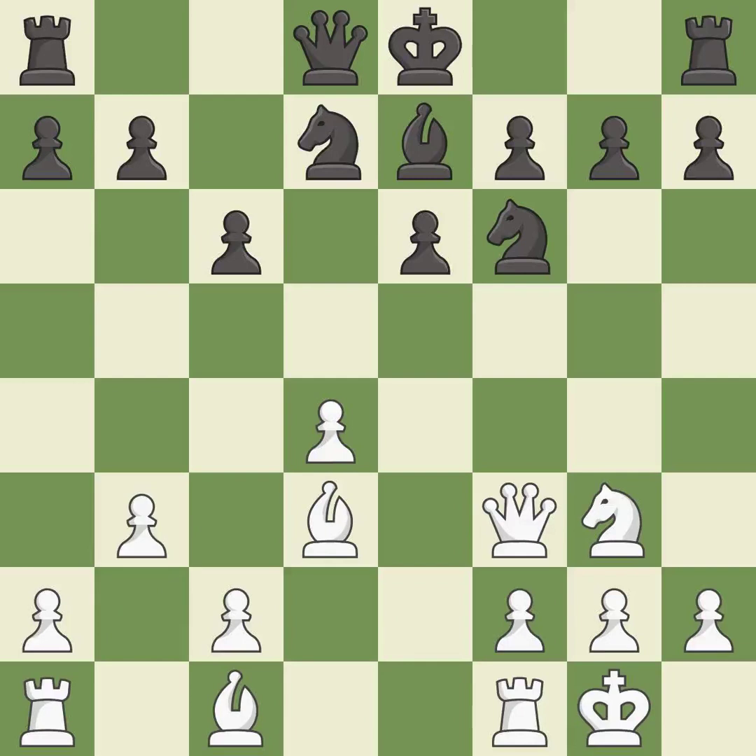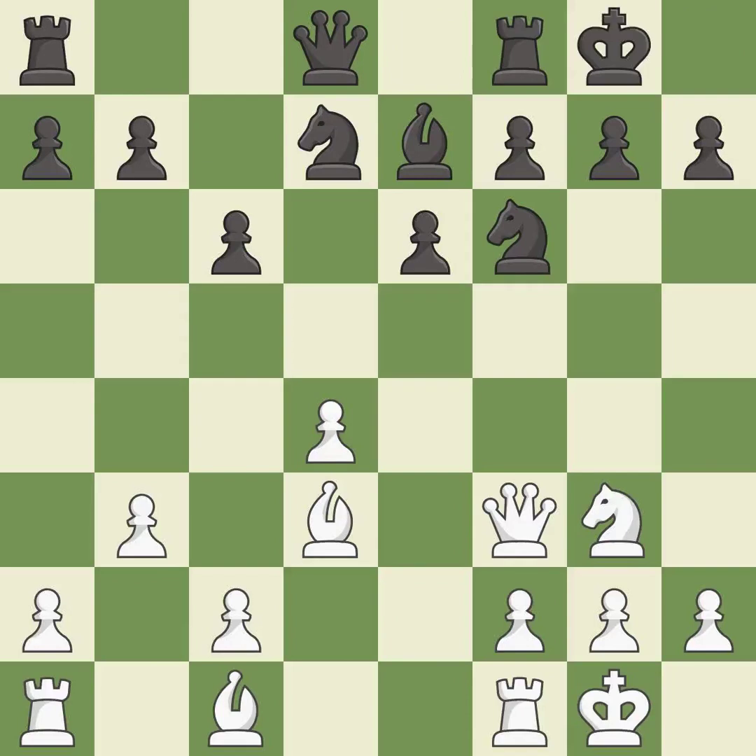This is not the right idea — it is an inaccuracy. Castling develops a rook while also moving the king to safety. Castling to the same side of the board as the opponent tends to lead to less sharp positions as compared with opposite-side castling — it is good. The rooks can see each other now, allowing them to provide mutual defense.